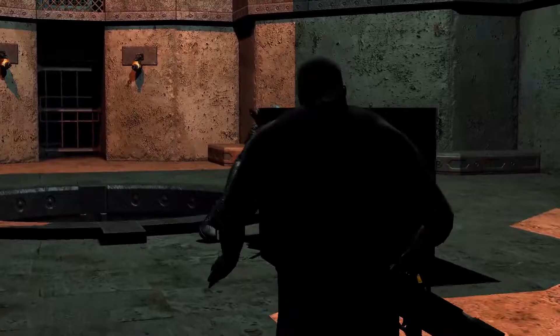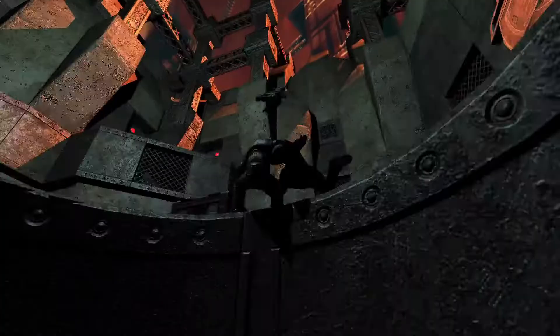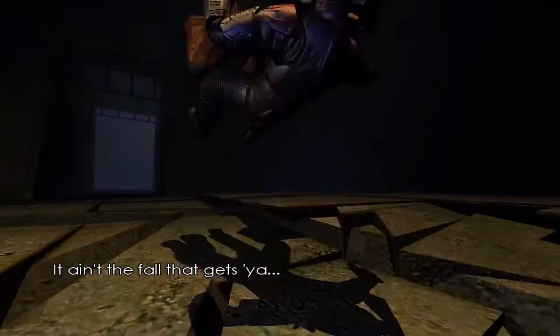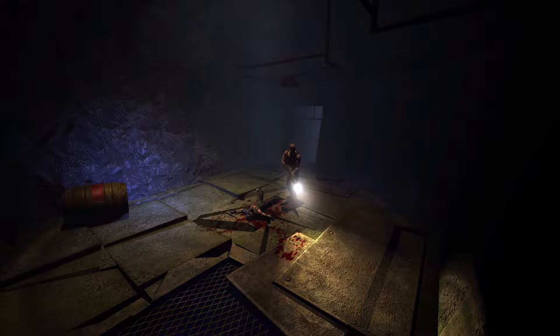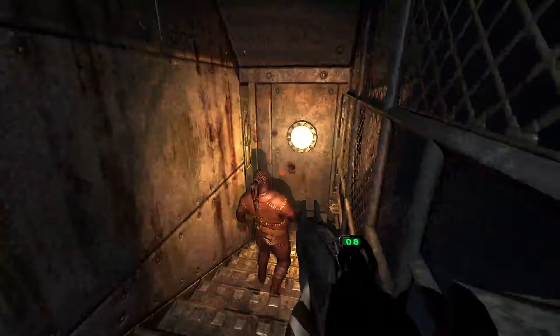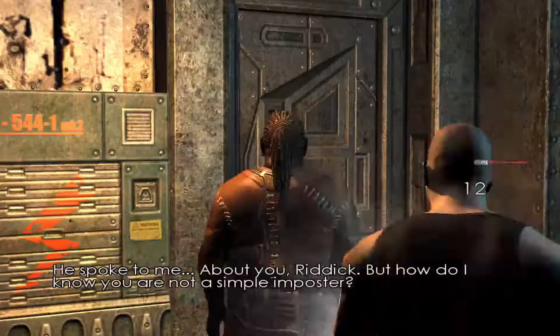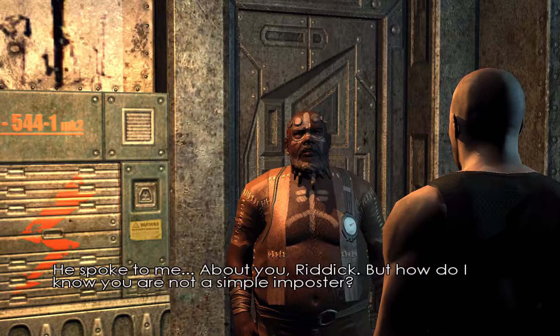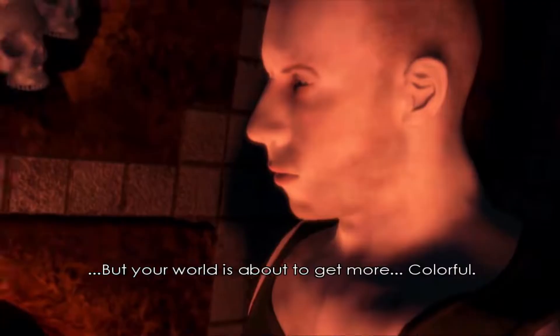So you've made it to the pit. The problem is that your shotgun's battery is running out, and there are others living down there. After fighting your way through the dwellers, a man named Pope Joe rescues you. He offers to stitch your arm up in exchange for you getting his radio back from the dwellers. He also tries to tell Riddick about a prophecy, and Riddick doesn't give a shit. Riddick gets the radio, and Joe stitches his arm back up. After this, that voice from earlier brain blasts Riddick and gives him night vision.